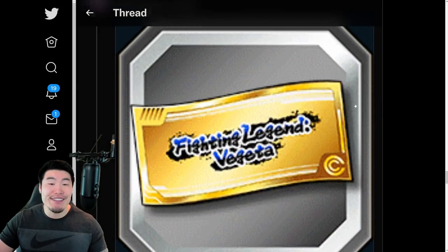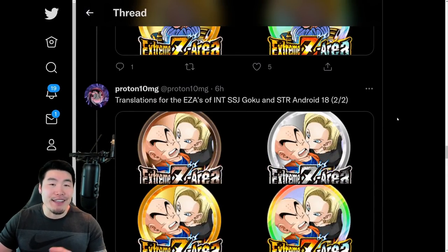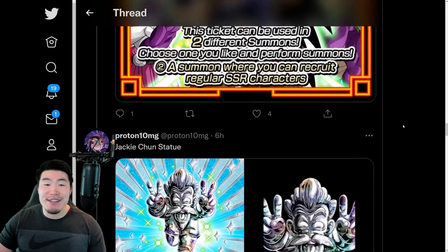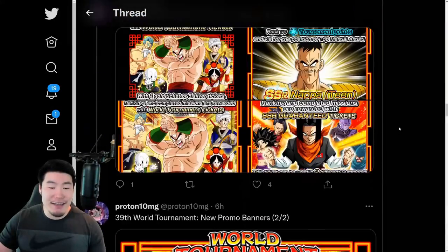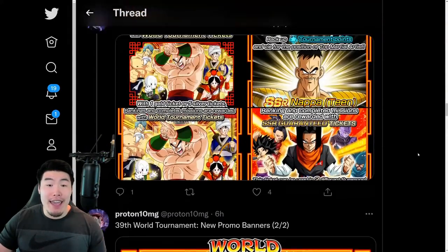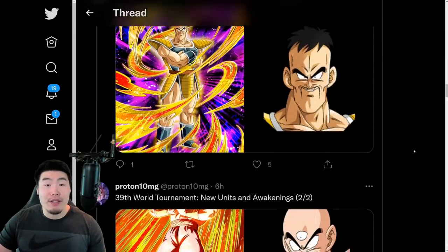Can't wait, guys. This New Year's campaign is going to be amazing. We got the Legendary Vegeta event, a bunch of awakenings, the World Tournament — which I'm not the biggest fan of, but it's content — and STR Super Vegeta, the New Year's Jackie Chun statue. It's just looking pretty good so far.